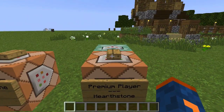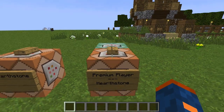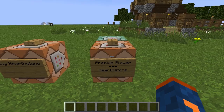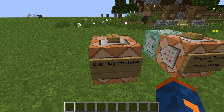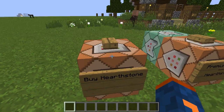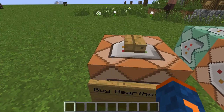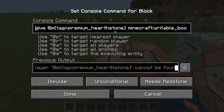If I click on this, I become a premium player and can now use hearthstones. But what if I'm not a premium player — say, someone who just logged on to the server for the first time and wants to use a hearthstone? I go over to the hearthstone store. You can give them away, let players craft them, or make them purchasable. In this instance I'll pretend it's a store. If I'm not premium and I click the button, nothing happens — because this store only gives the premium item to players who have the scoreboard tag for premium hearthstone.